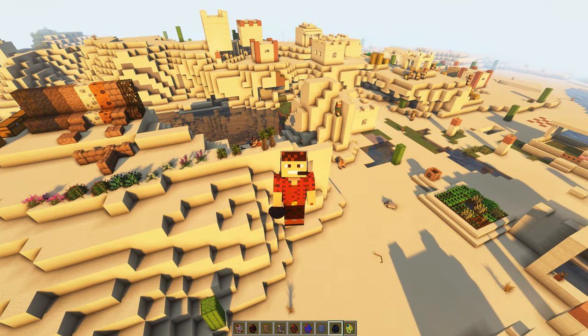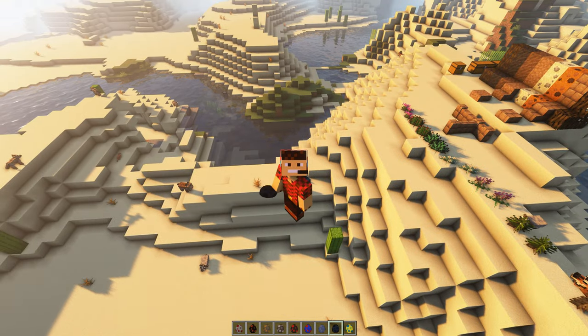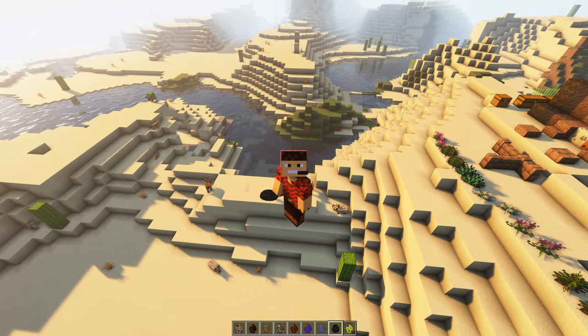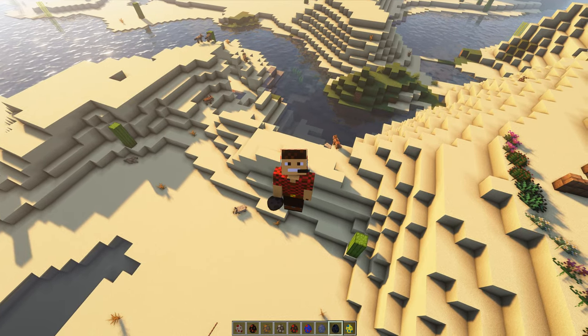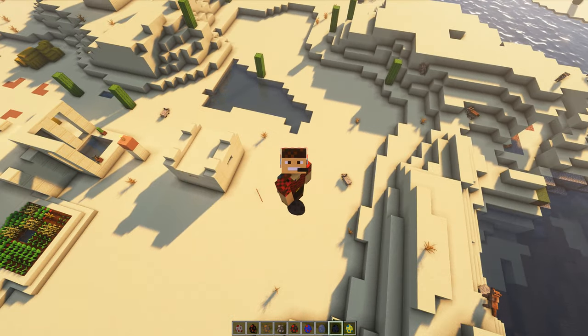Hello everybody, Smith here and welcome back to another Sonarama update from Red Koopa. We've done quite a few videos of Sonarama now for Minecraft Java 1.16.5. We've got loads of desert mammals, and we've already got some birds, some water creatures, some invertebrates, and all sorts of things that we've been showcasing in the past.